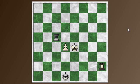This is a critical position: if it's white's turn to move, then white can win the game. Whereas if it's black's turn to move, then black can draw. So first of all, let's show the winning try by white.